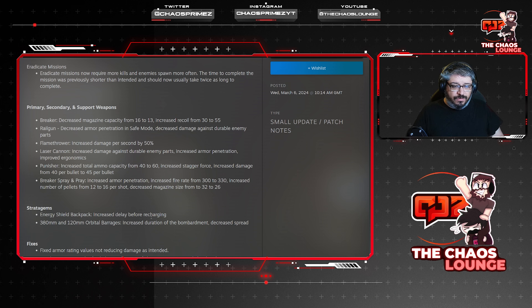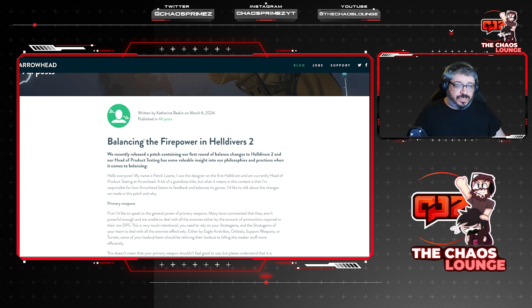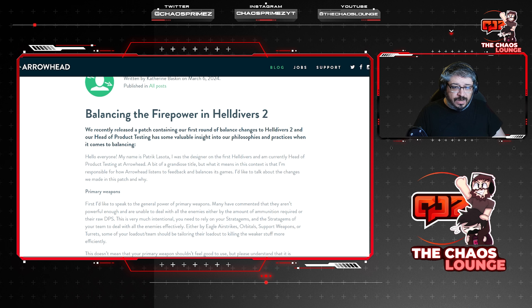Stratagems: the Energy Shield Pack backpack has had an increased delay before recharging. Clearly this was one of the meta items, so they want you to not rely on it so often — but if the game is really difficult you kind of have no choice. The 380mm and 120mm orbital barrages have had increased duration of bombardment but decreased speed, so it's kind of a buff — it's attacking more, but going slower, meaning enemies could potentially get out of the way.